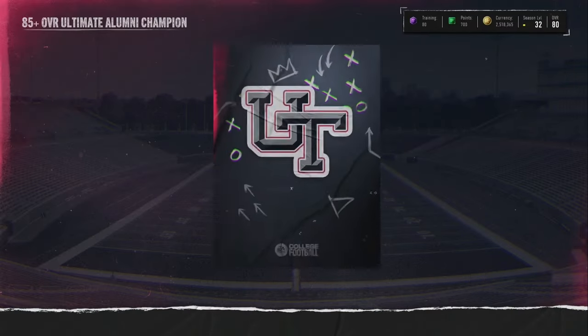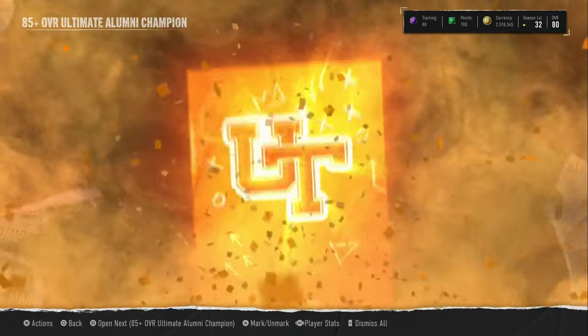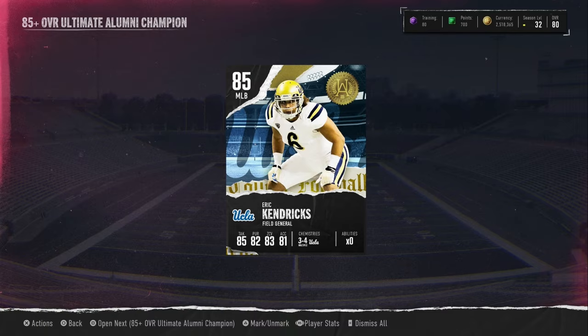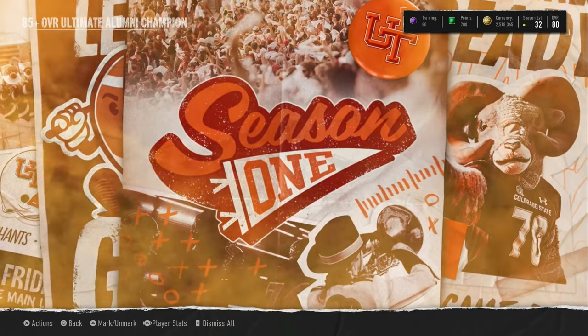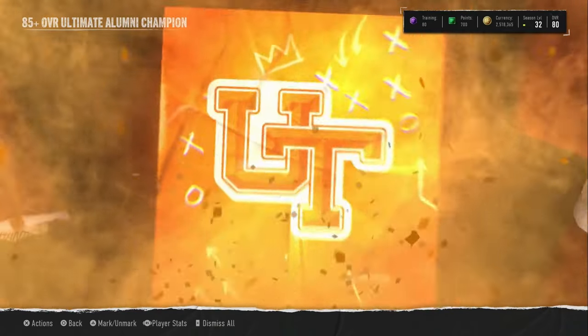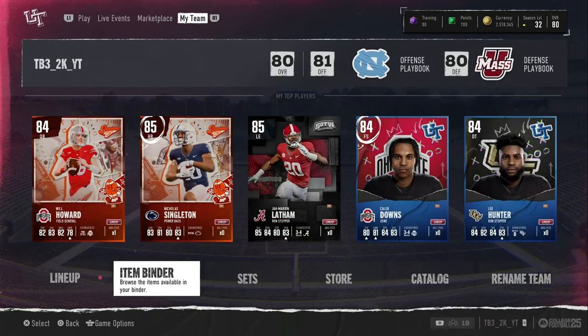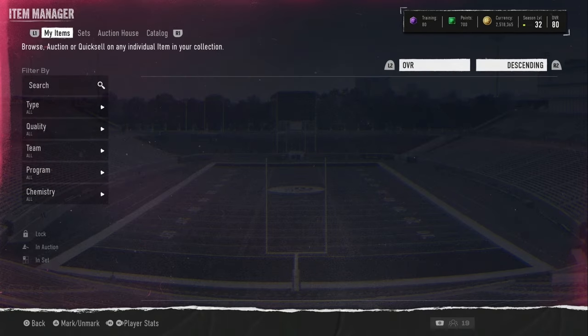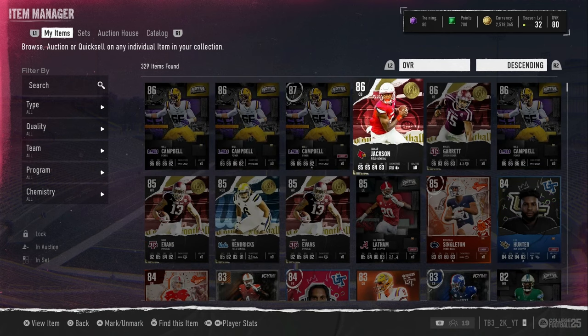And we get Lamar Jackson! Okay, that's where we profit on this opening. But I'll say it again — do not open this pack, it's not going to be worth doing. You could pull Eric Kendricks five times, let's be real. I got lucky pulling Lamar. The last pack gave us another Mike Evans. Out of five packs we got Eric Kendricks, two Mike Evans, and Lamar.